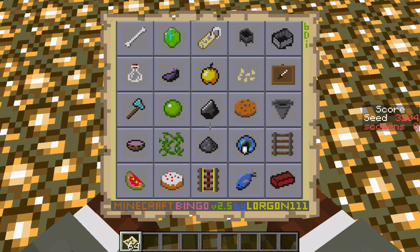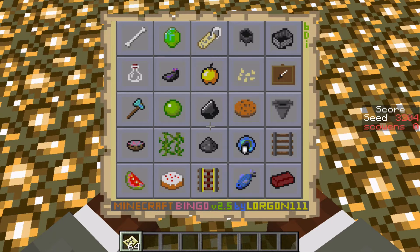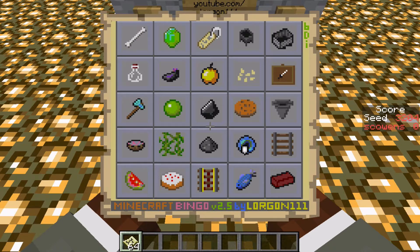I watched the video, and there are two things I know about this card. One is that pumpkins are available, and two is that there is a jungle within view of spawn. So that diagonal from the glistering melon up to the mine cart needs 8 pieces of gold — iron pick plus 6, and 5 for the mine cart. That's very doable, assuming we can get that. Gold might be tricky, and melons might also be tricky. Not every jungle has a melon. So that'll be plan A.